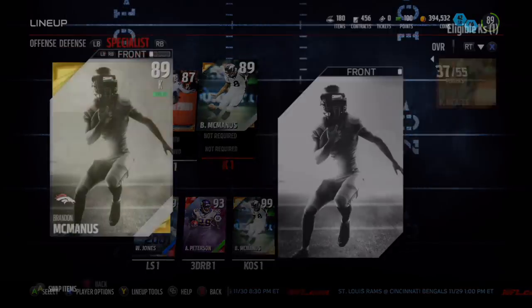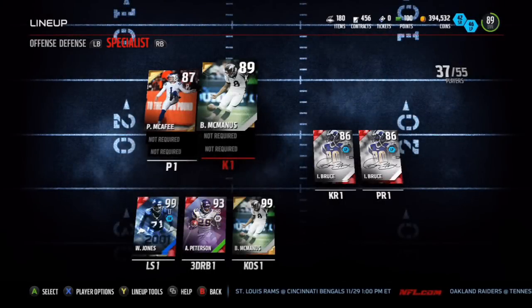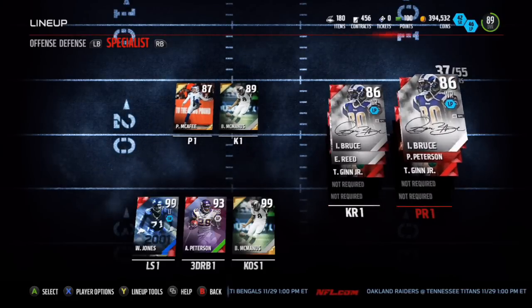My specialists are pretty good. I've got Brandon McManus at kicker — 99 kick power and 93 kick accuracy, so I can kick field goals from pretty much anywhere within the 40 to 45 yard line. He's really impressive.